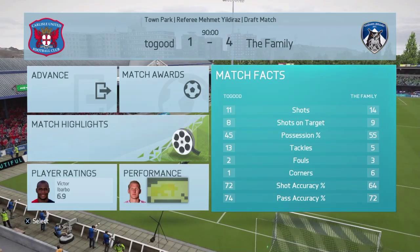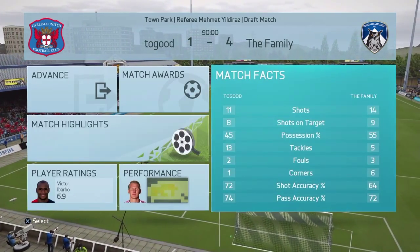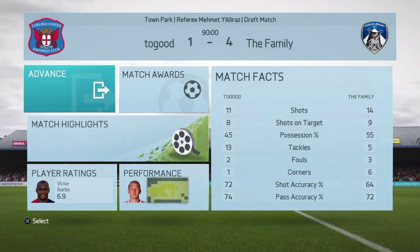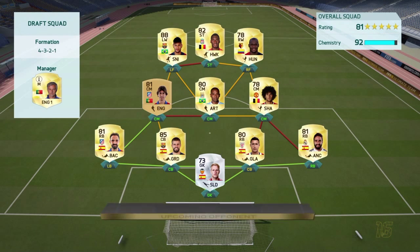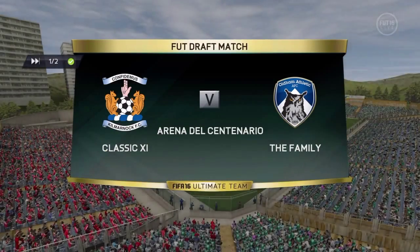Nine shots on target for me, 55% possession — I had that game all the way, just dominated. Let's take a look at our opponent for game three. 92 chemistry — Neymar, Benteke, Ibarbo up top, same formation as me. Then he has Tiago, Fernandinho, Fellaini, a silver goalkeeper, Carvajal, De Marcos playing center back. This is a pretty solid team.